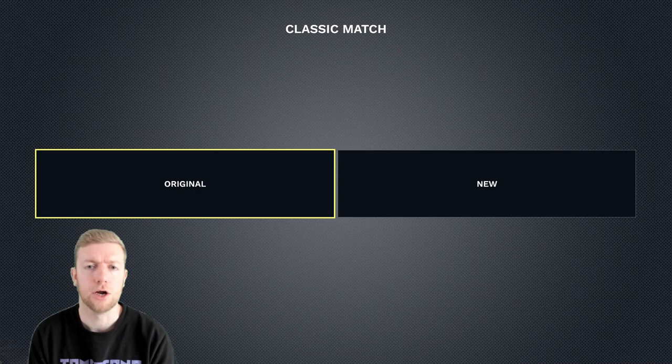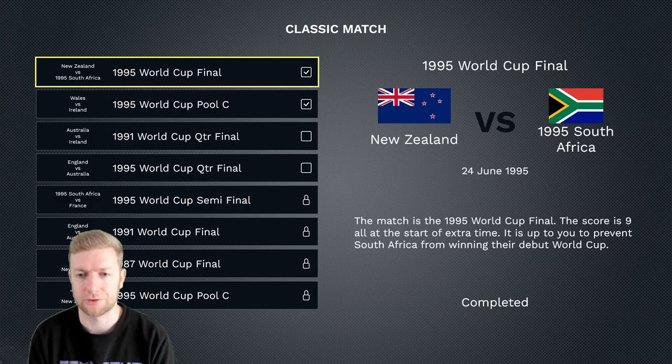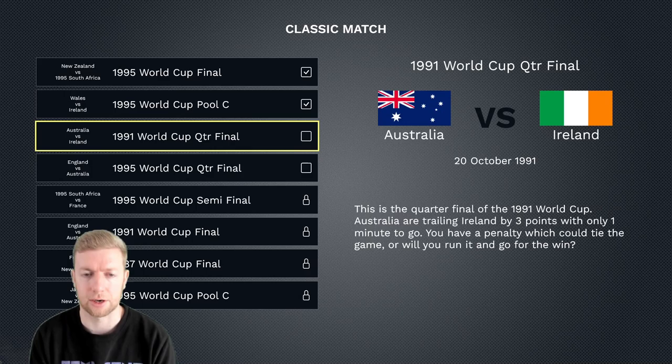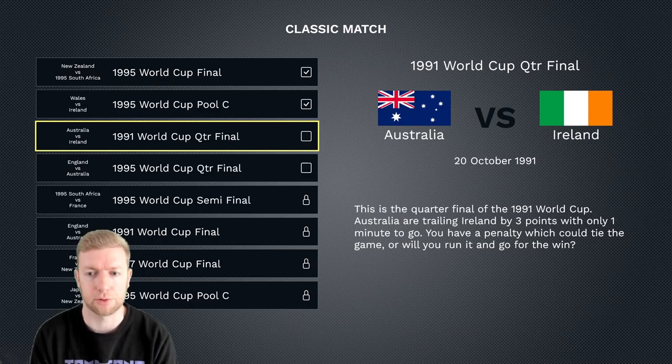We're back today with another challenge. We've already completed two — we stopped the Springboks winning their first ever World Cup in the 1995 World Cup final as the All Blacks, and we helped Wales qualify from Pool C of the 1995 World Cup by drawing with Ireland. We've still got two more to do before we can unlock more on the classic side.